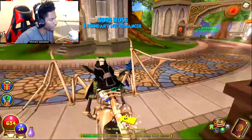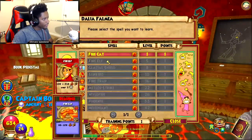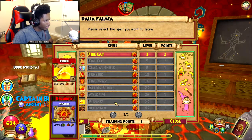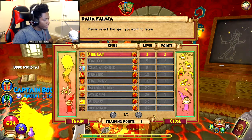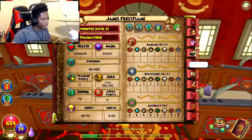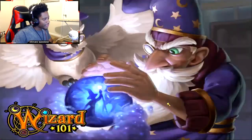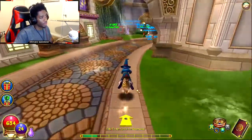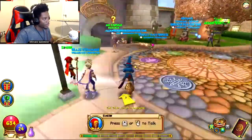I think the first one I actually already learned. So we're here — fire cat, then fire elf, then shield, then sunbird, trap, meteor, wildfire, phoenix, and elephants. All right, seems like a good deck. Let's go ahead and learn this. Excellent — got it going on right now. Now we're going to have to keep going back there — that's going to be the priority that we use our training points on. That's going to be the priority.